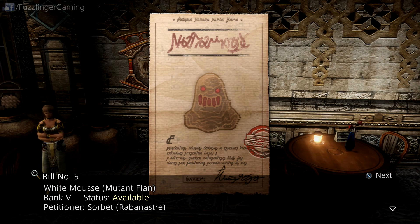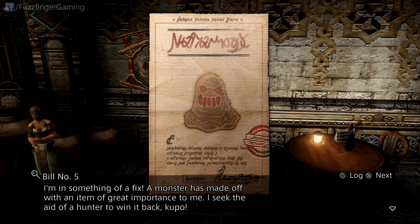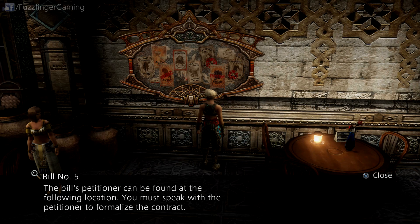The white moose is probably going to be the hardest because it's very, very resistant to physical attacks, but there's something we can use in order to take that guy out quite quickly and it's called Belias.